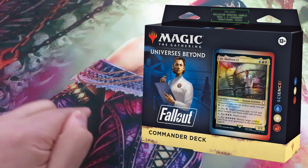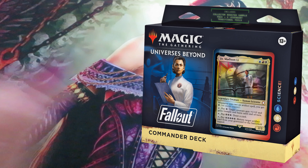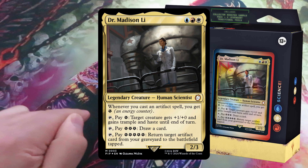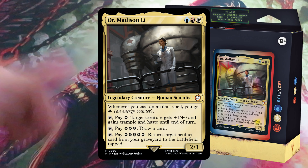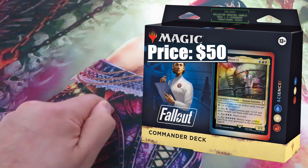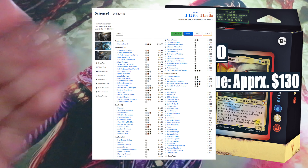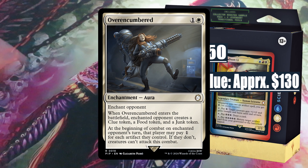Second commander deck: Science. A blue, red, and white deck that utilizes high-tech energy weapons, scientists, synths, and pre-war robots. Commander: Dr. Madison Li. She's one of the brightest scientific minds of her time, spearheading advanced research in the Capital Wasteland and the Commonwealth. Price: currently traded at around $50. Content value approximately $130. The most valuable cards are Dr. Madison Li, valued at around $13, and Overencumbered, valued at around $10.